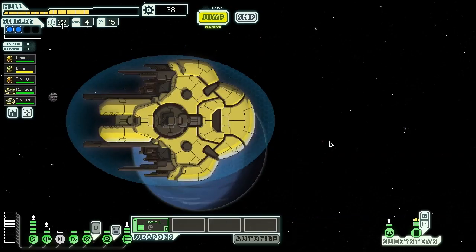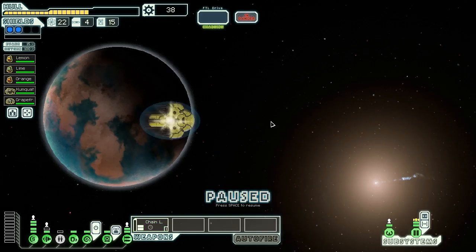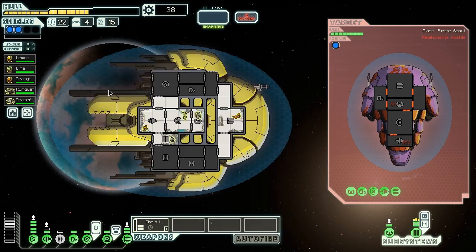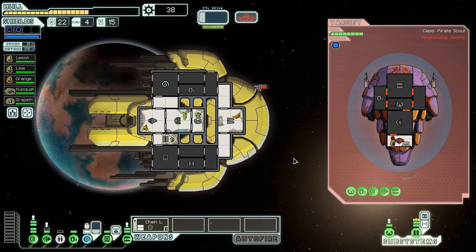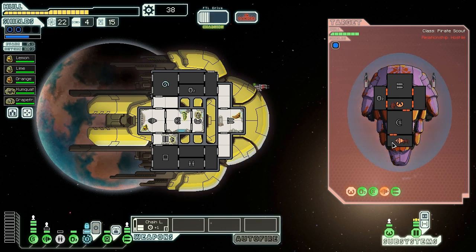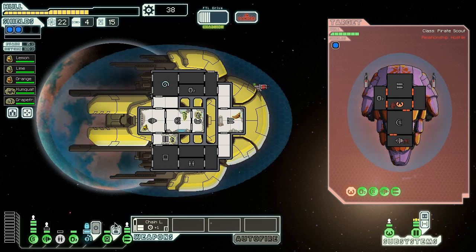We need to hurry up and find more firepower - we're doing pretty well for only being in Sector 1. At the next beacon, a ship messages us: 'Finally, after months of waiting, someone has fallen into our trap.' These guys can't hurt us though. I try to mind control the person on the helm but didn't quite target right. We don't really care about their two lasers - this is a good opportunity for Lime to get more shield skill.